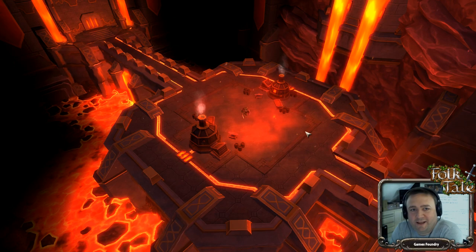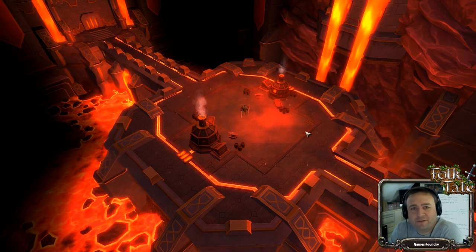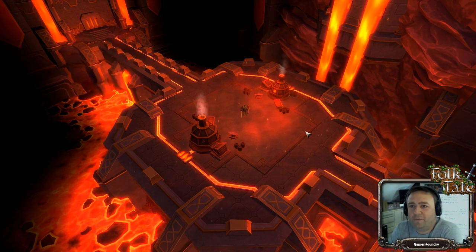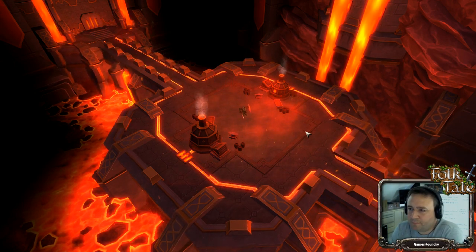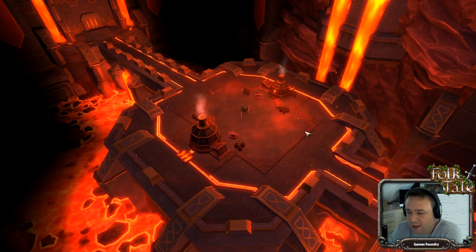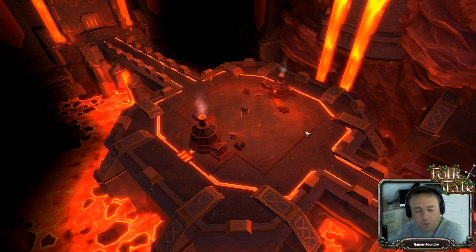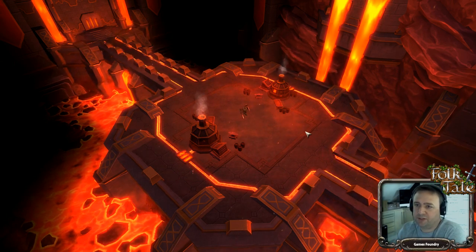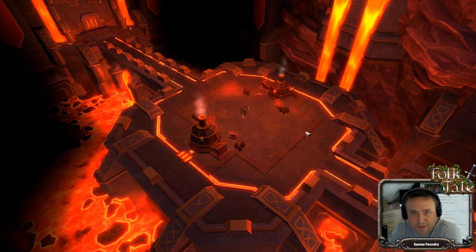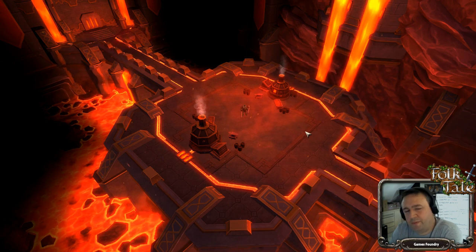Hey guys and welcome to the Wednesday dev hangout. I've got some cool things to show you today, including a sort of preview of the Dwarven City kit. There's still a lot of work to do on it but it's starting to come together. Alpha 21 is imminent — we were delayed just over a week because of some team vacation time. DevBlog 35 is almost finished and should follow at nearly the same time.